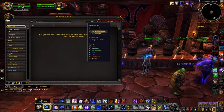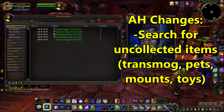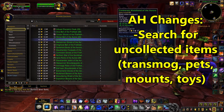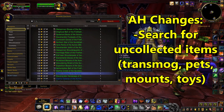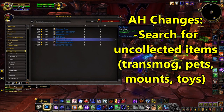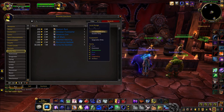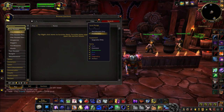One of the most important auction house changes is that you'll actually be able to search for uncollected items, be it mounts, pets, toys, or even transmoggable gear. Because this makes it so much easier to find items one doesn't yet have, people are definitely going to be much more frequently looking for interesting things to collect, which will give a lot more attention to these types of items — making crafting them and farming them, for example doing old AQ20 or Zul'Farrak runs, potentially a lot more profitable. This is definitely my favorite auction house change for patch 8.3, and I'll also be sure to make a video about what you can craft and farm to take advantage of this.